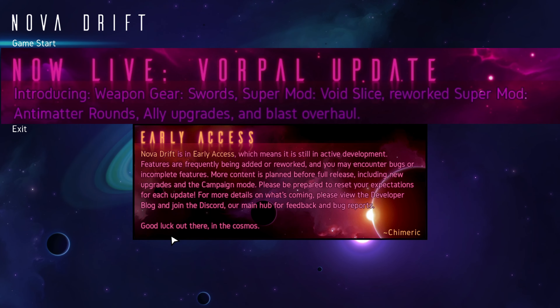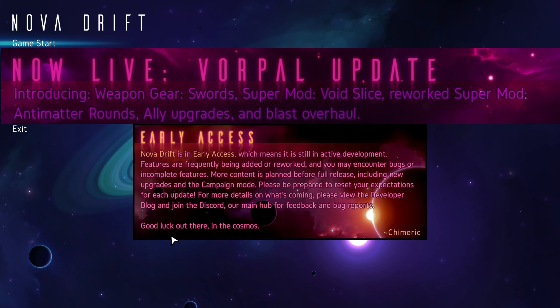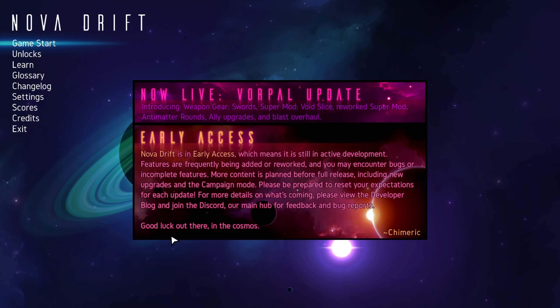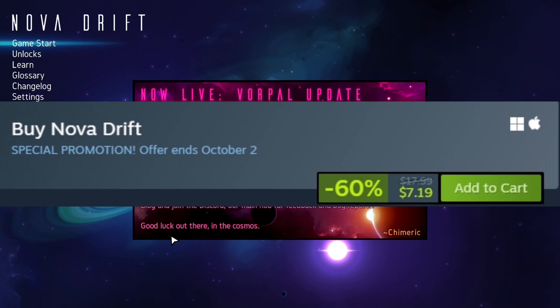Introducing new weapon gear: swords, a super mod — void slice — reworked another super mod of anti-matter rounds, ally upgrades, blast overhaul, and a whole bunch of other balance changes. It has been a long time coming since we've actually seen a good update for this game. It's been in early access for a long time. I think this is going to be a really good addition.